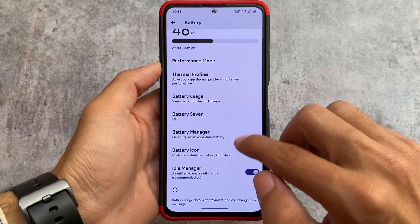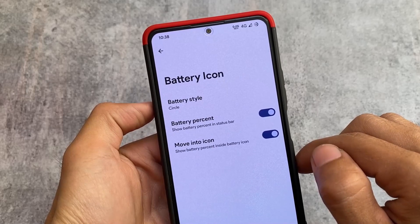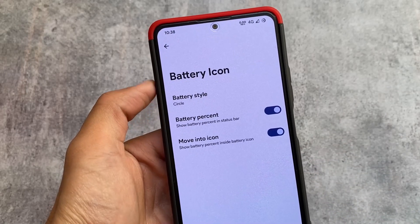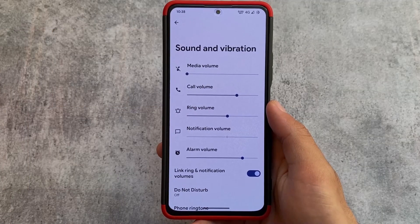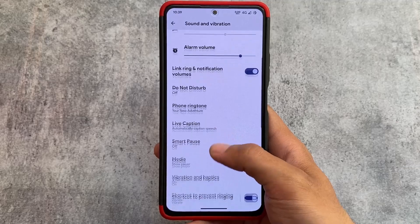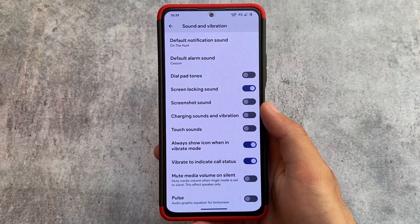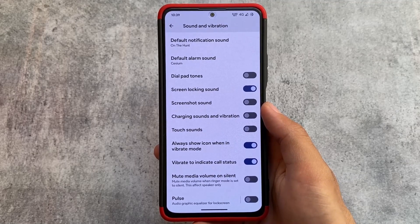Moving on to battery options, we have options related to battery icons where you can customize the battery style. There are no extra styles like in EvolutionX or iodéOS, but that's okay. Sound and vibration options include 'vibrate to indicate call status,' which is one of my favorites, and other options. Mute media volume on silent is also a very useful feature.